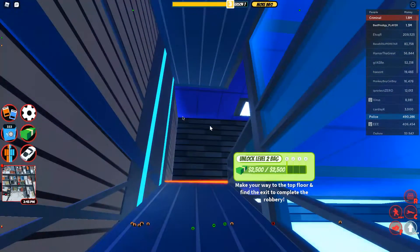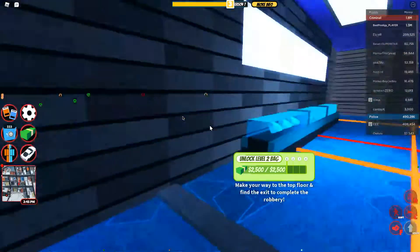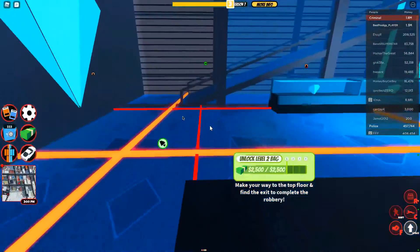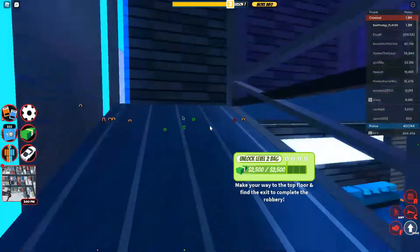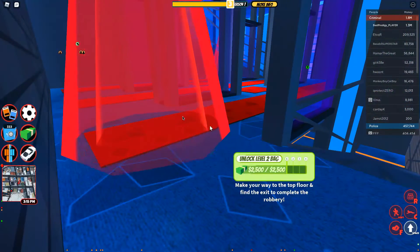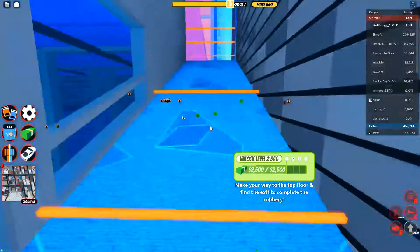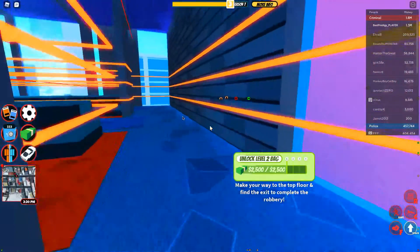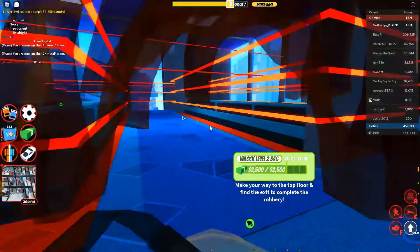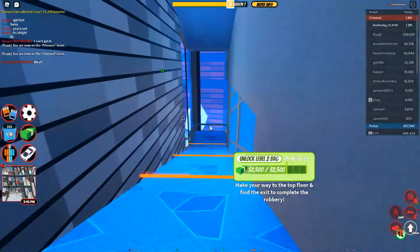Now I'm in the jewelry store, waiting for obstacles to pass, and I'm up here. I passed that one — now onto this floor. The problem with this floor is... oh my gosh, I'm on one HP.